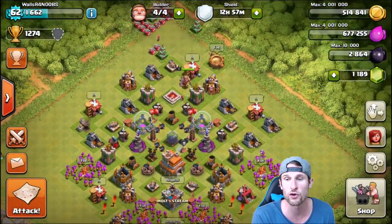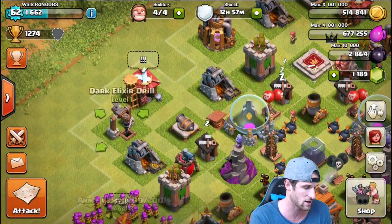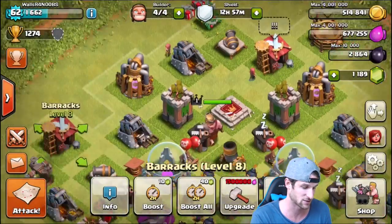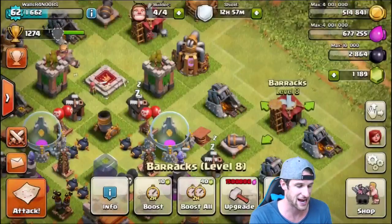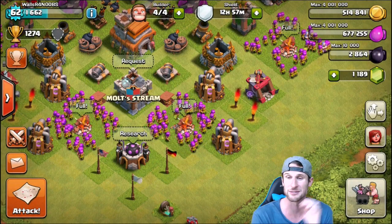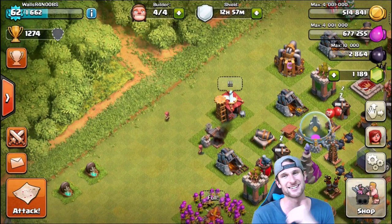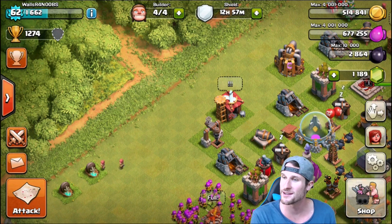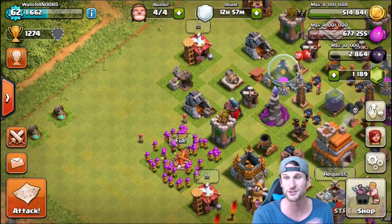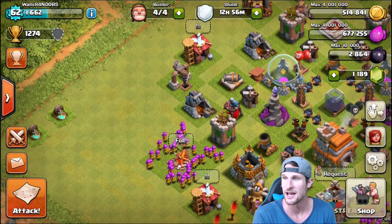Everything when it comes to gold is upgraded on this account. But we do still have elixir upgrades that we can do. I can upgrade the dark elixir drill, and we can also upgrade our barracks to Level 9 where we're gonna get dragons, which is gonna be awesome. We've got a lot of elixir upgrades to do. Since it's gonna be for a week, I'm just gonna put all my elixir drills and gold drills in the corner and collect it as much as I can. What I'm gonna need once I do go ahead and boost is for you guys to tweet at me daily and say 'Malt log on and check,' because I have my other accounts that I play on and I could very easily forget.